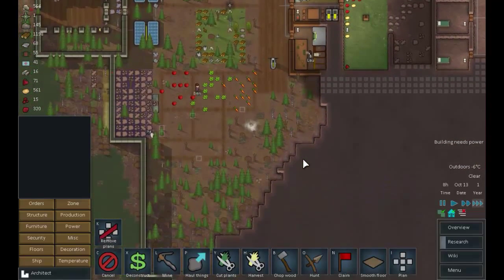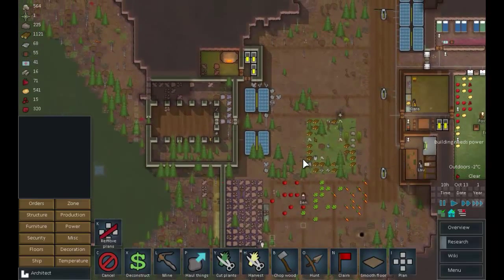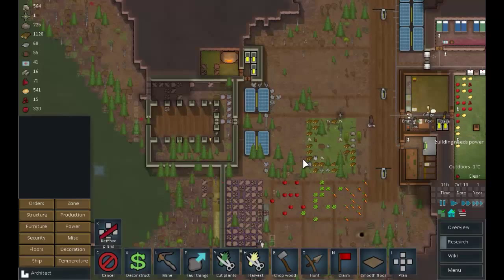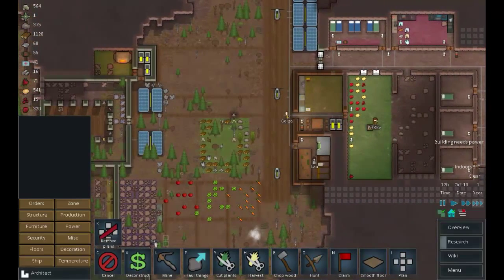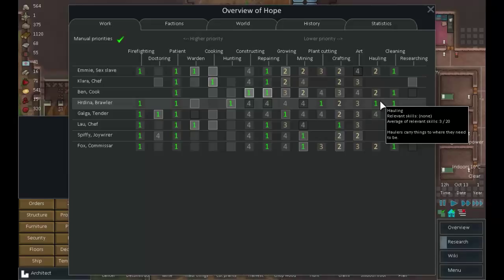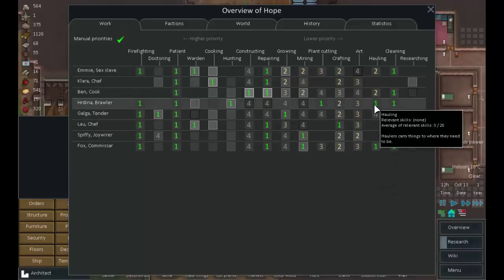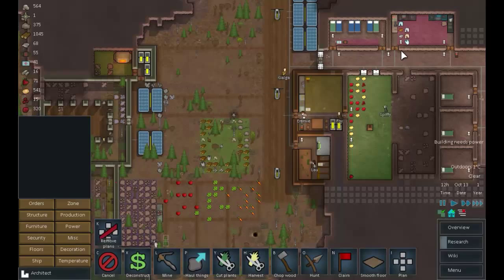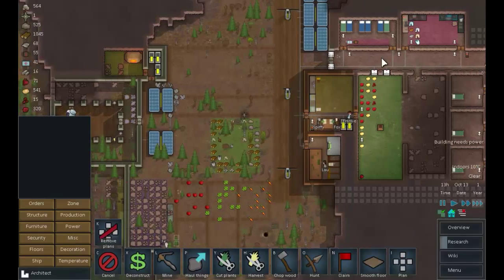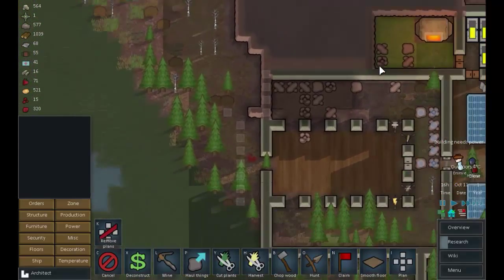We are coming together here. We've got the last of those walkways in - well, very nearly the last. I think we could use some more concentration on hauling. Not that huge an amount really to be totally honest. Okay - you concentrate on hauling, you concentrate on hunting. That'll help us - I need to get more of the haulage done, and we are indeed doing that.